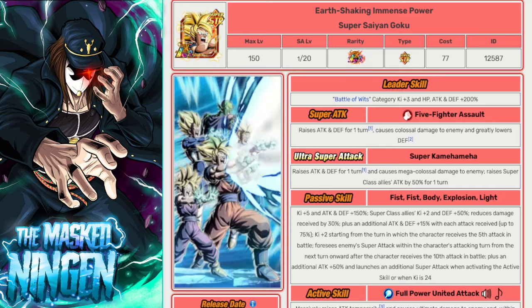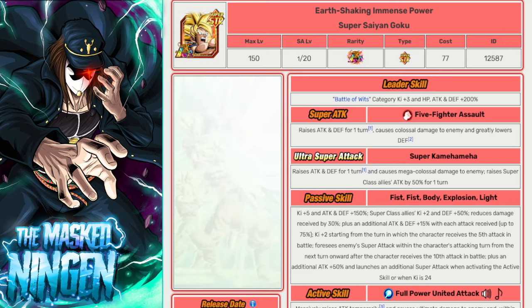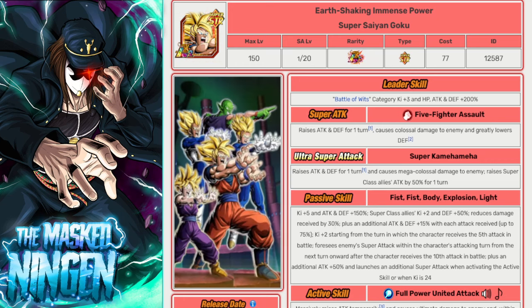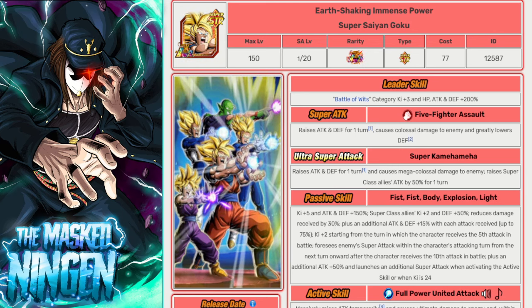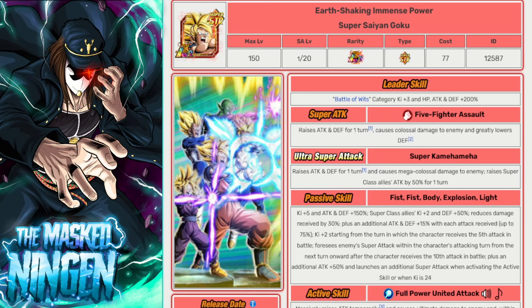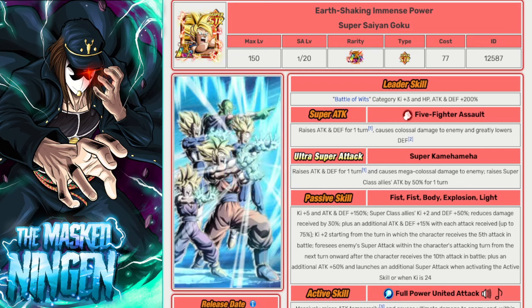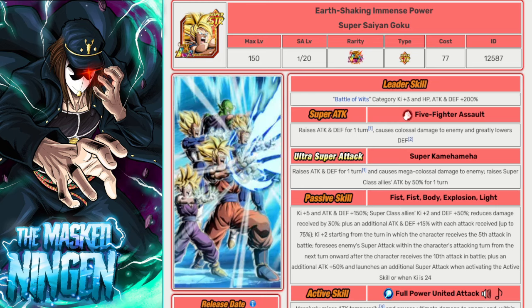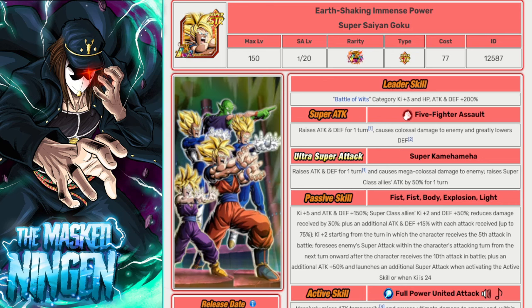He also buffs all super class allies by 2 ki and 50% defense. He has damage reduction that builds up by getting hit — you're never going to get his full build-up because it's not likely he'll receive 10 attacks across the length of an EZA — but he's still a very good unit. He's an STR LR so very well suited to this event, and I mean if you have this guy, there's just no reason not to use him. He covers everyone on the category for 200%, provides support to the team, and is the go-to leader for this Extreme Z battle.